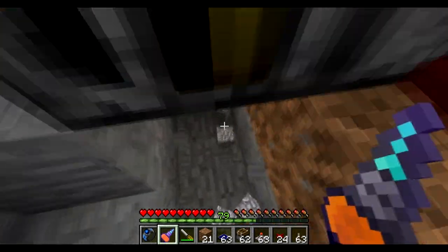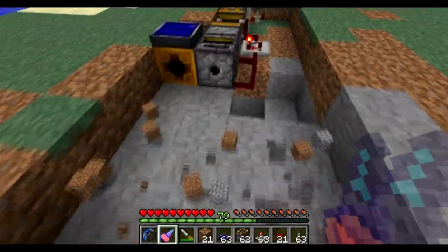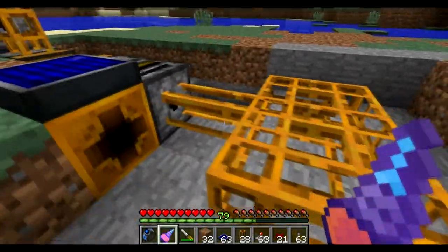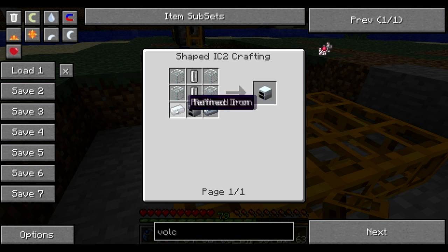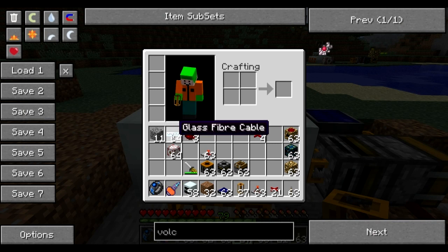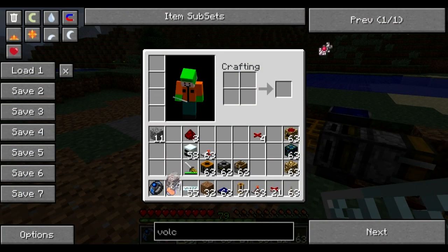Dig a small hole down here and connect these machines to redstone wiring as well. The last step is the modular part where you decide how many geothermal generators you want — for the sake of demonstration I'm going to have six. They're created with a generator, two refined iron, glass, and an empty cell. Place them, then place glass fiber cable above them and connect it to whatever you want — I'm going to connect them to an MFSU.